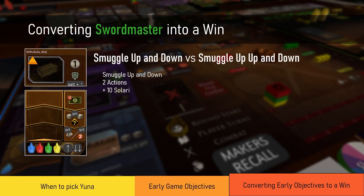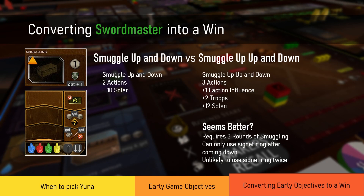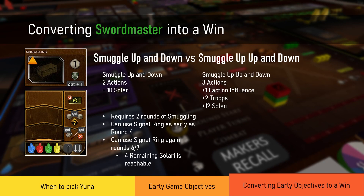Should you go up-and-down or up-up-and-down on Smuggling? By the time you get Sword Master this should already be round two, so we're talking from round three onwards. Going up-up-and-down grants you a faction influence, two troops, and 12 solari — but it takes three actions and, starting from round three, that's at minimum round five. If blocked once or twice it becomes round seven. Because Smuggling is your main way of generating solari, you can only use your signet ring after coming down, delaying it until round seven, and it's unlikely you'll use it twice.